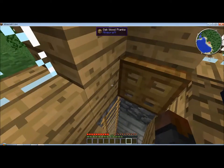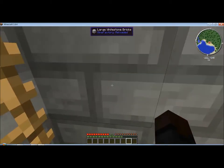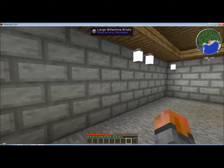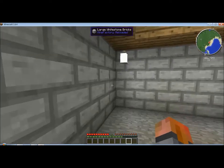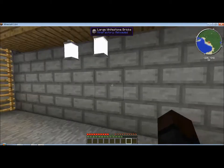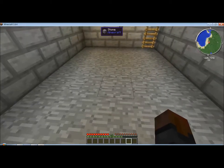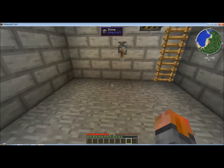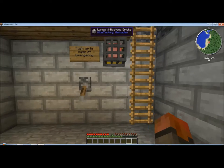Let's go downstairs real quick and I'll show you what I did. This white brick — large white stone bricks — was kind of hard to do. This is all the space that we have right now, and down here is going to be our NASA stuff, our outer space. It's underground and it's secretive.